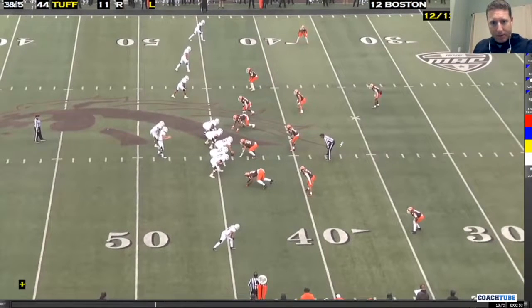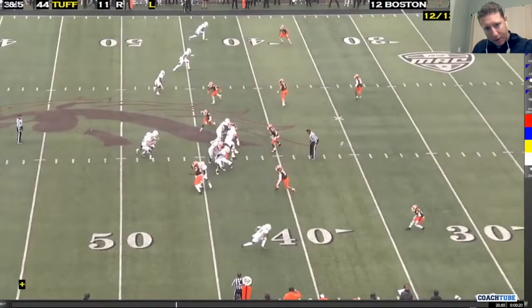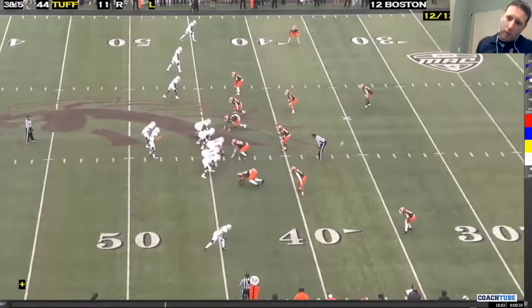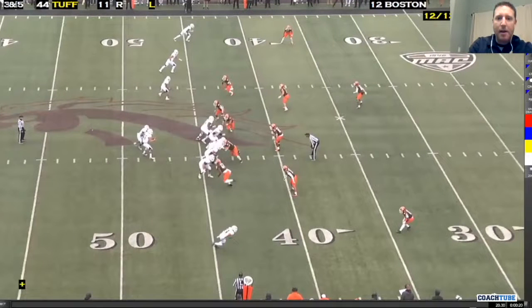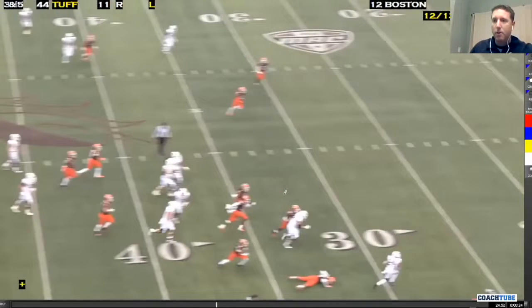The quarterback has a single receiver. He's going to ride that mesh. You can see him drop the ball right there. As he drops the ball, it keeps the little linebacker tight to the box right here. That one step allows us to beat him with the ball and allows our receiver to go make a play and take it 50 yards for a touchdown.